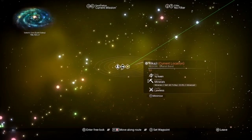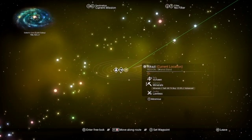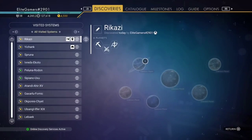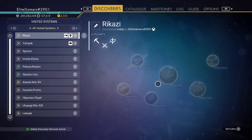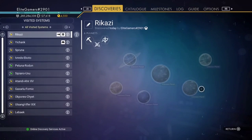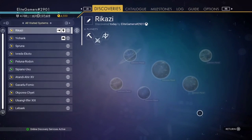This system is currently in Euclid on the map and it's a T3 system, which is fantastic. It's a six-planet system and I haven't been to any of them yet, so if you want to come and claim them, go ahead — I've got no idea what the planets are.